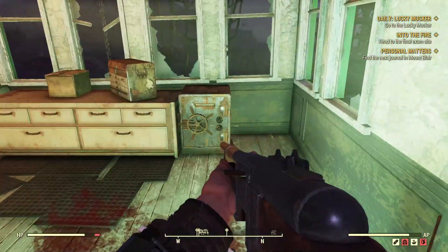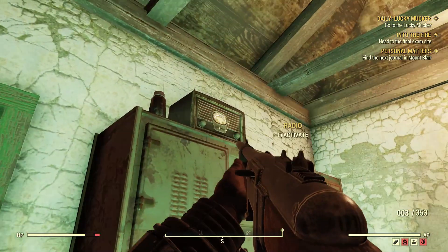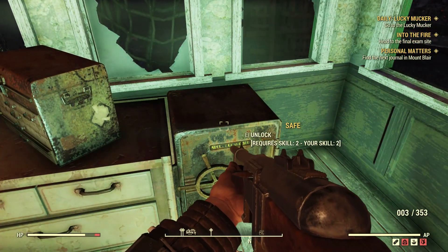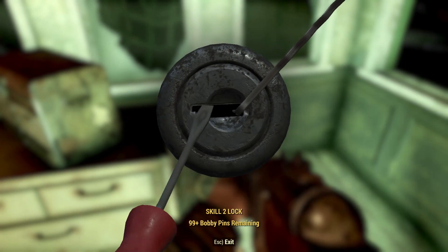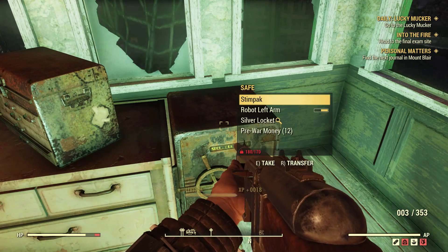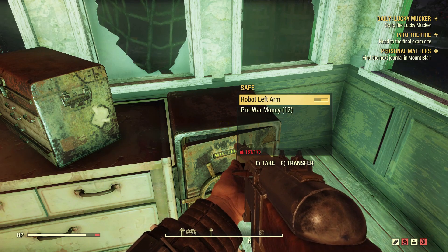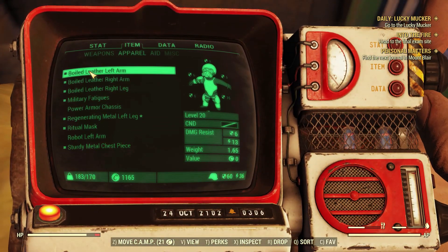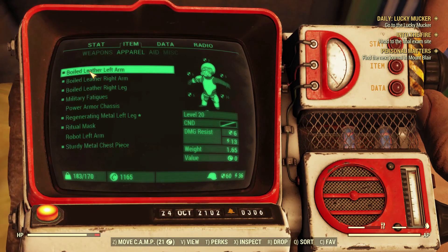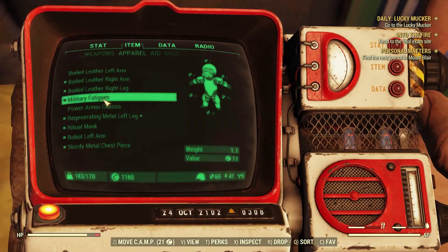Let's see what's in here and then we'll carry on to the station. Let's have a little look in the safe. Ooh — robot left arm! Did my left arm just break? I think it did, look. Oh well, that's cool! Okay, we'll have the left arm then.